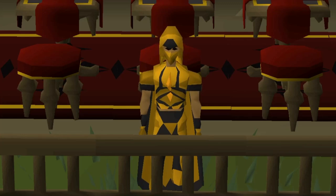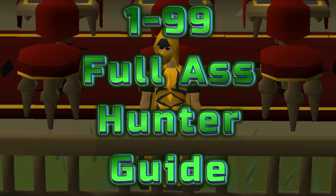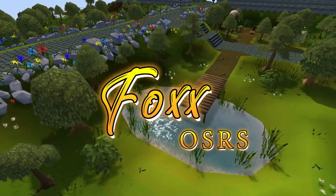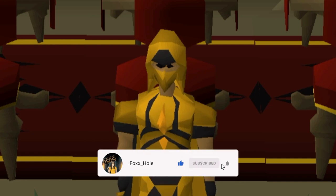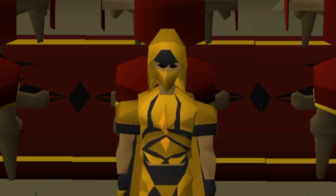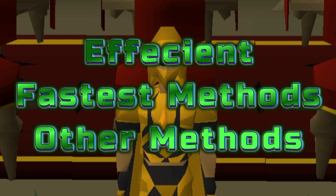Hello and welcome back to another 1 to 99 full guide simplified. Today's guide is going to be for Hunter. There are three sections to this guide: efficient, fastest, and other methods.